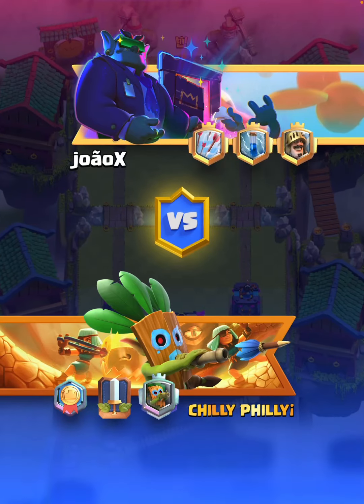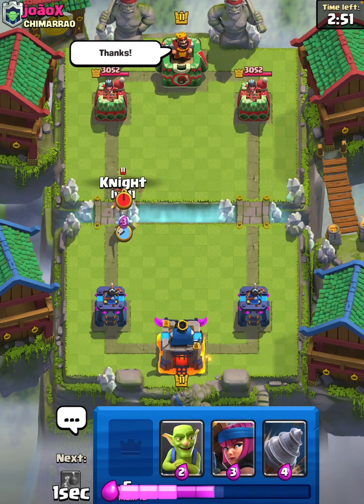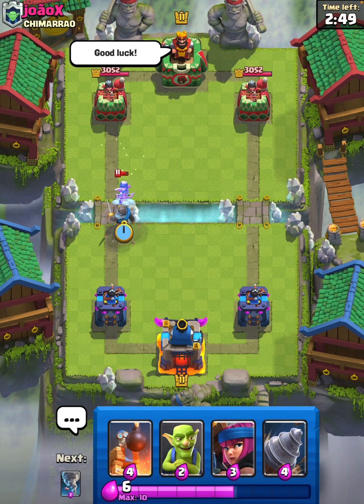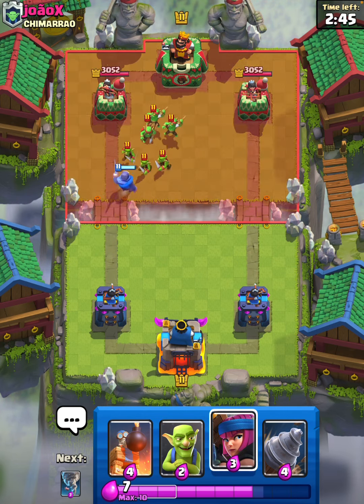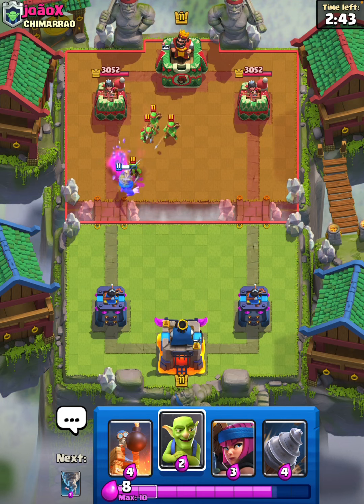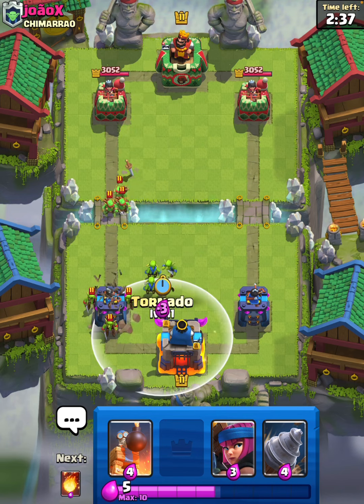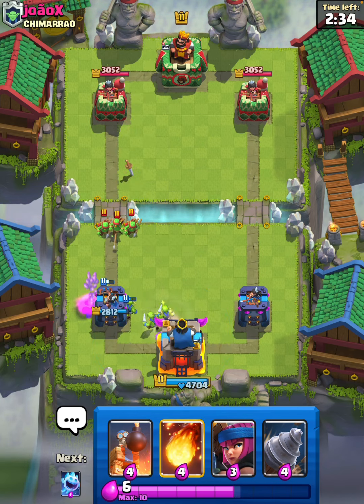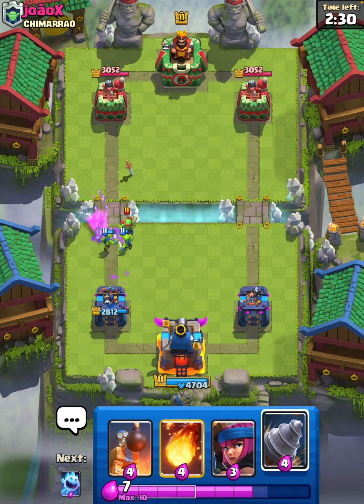Let's go into the next match here. Good luck to our opponent and we actually do catch this princess, so that is pretty fortunate for us. I will use goblins to distract here and activate the king with a tornado hopefully. We do take damage though, not too much so I'll pay that price honestly.